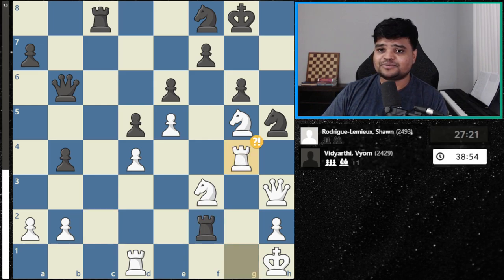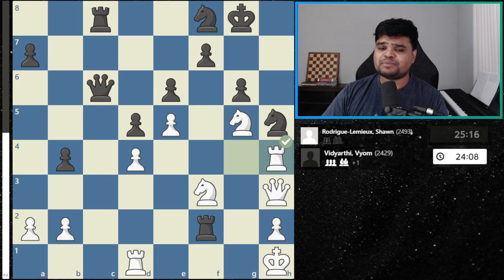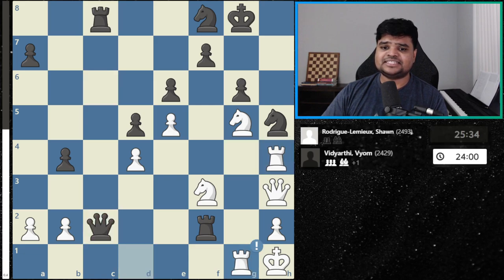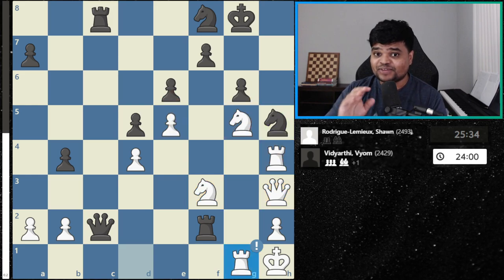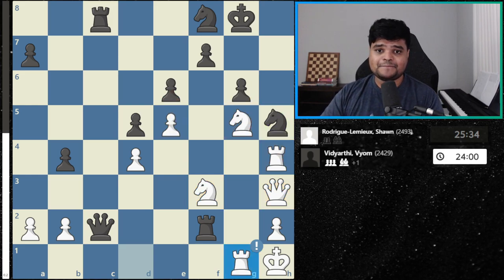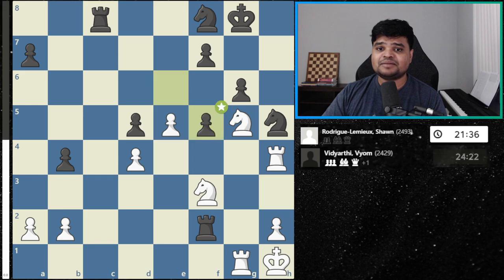White brings in more reinforcements: rook g4. Now queen c6, black is coming here, and then rook h4 — maybe black missed this idea. After this, white suddenly has all their pieces in the attack, and there's going to be a sacrifice on h5. Takes the knight, discovered checks — things are looking really dangerous for black. So black decides to pull the plug: queen f5, trading queens, queen takes f5, pawn takes f5.